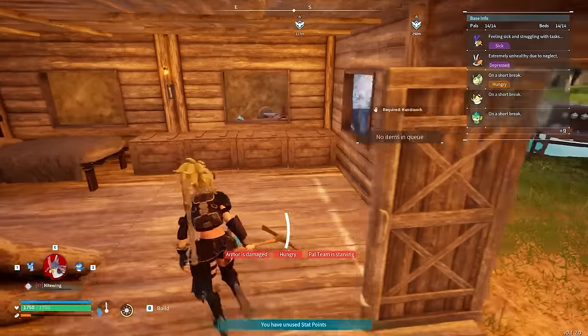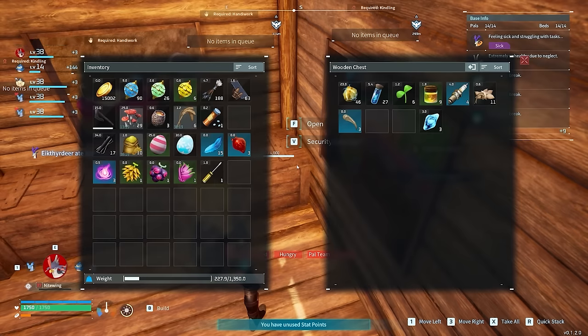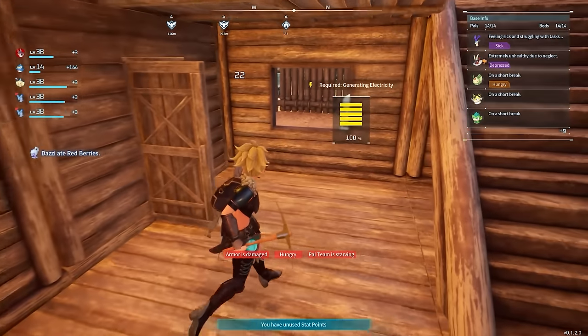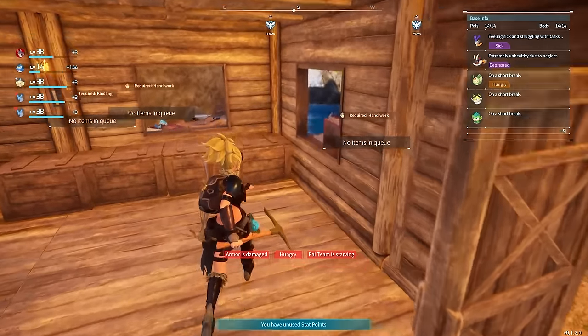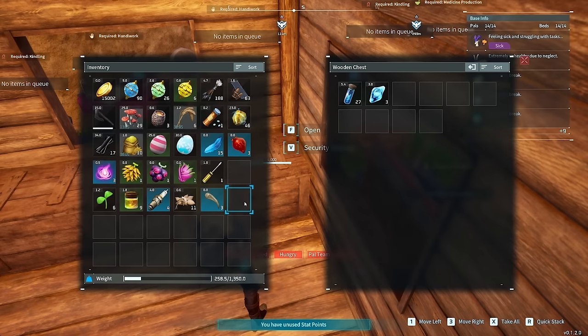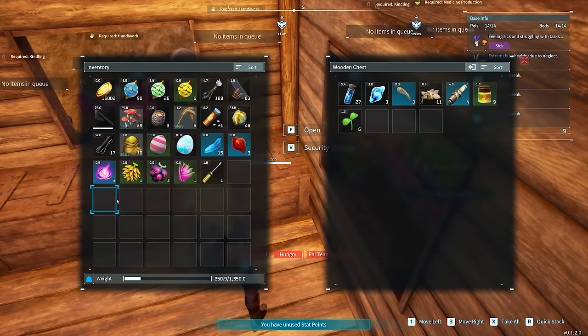On the opposite end, you can go up to a chest and hit X to pull everything out of it and into your inventory. Likewise, when you die and go to pick up your corpse, just press X after interacting with it and it'll pull everything into your inventory — no need to manually move items one at a time.